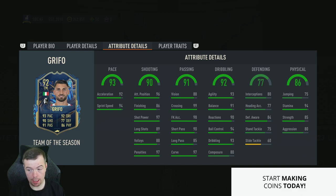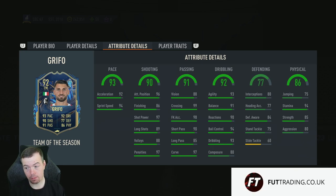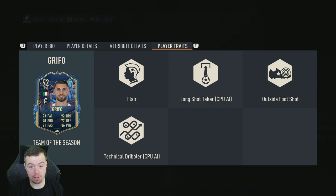93 agility, 91 balance, 90 reactions, 94 ball control, 93 dribbling, 80 composure — a little bit of a letdown but still dead solid. Defense: 80 interceptions, 77 heading accuracy, 84 defensive awareness, 75 standing tackle, 60 sliding tackle. 75 jumping, 94 stamina, 85 strength, 80 aggression. Would you like a 90 with that? It's also got the flare and outside foot shot traits.